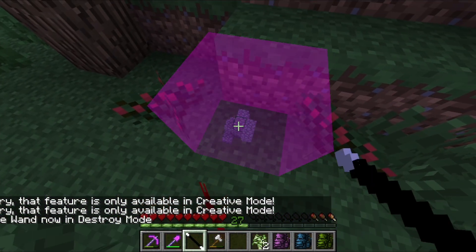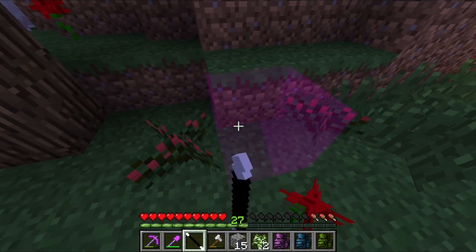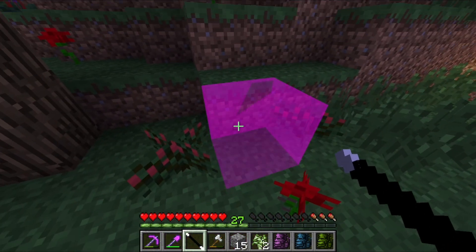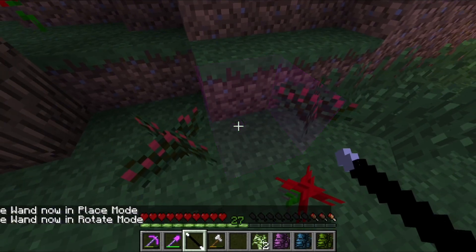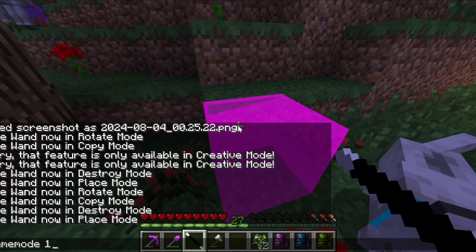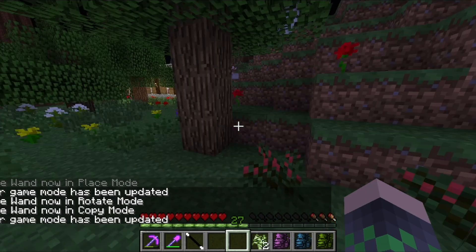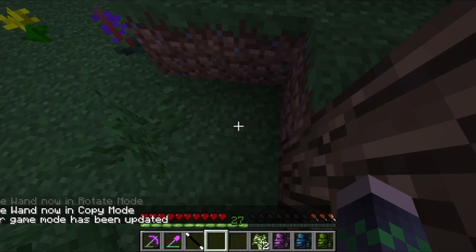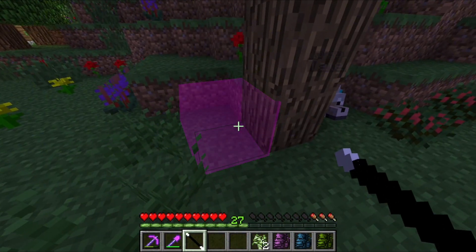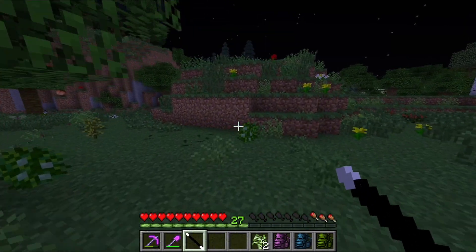If we just do destroy mode, we'll be able to take away all the little blocks right here. I haven't quite figured out how to totally work this mod out yet — that feature is only available in creative mode. So I'm still working out how to use the little blocks while in survival mode. But you can basically make a little tiny area and create little tiny sculptures, which is just so cool and fantastic. It'll be great for building a zoo and adding detail to our caves and everything.